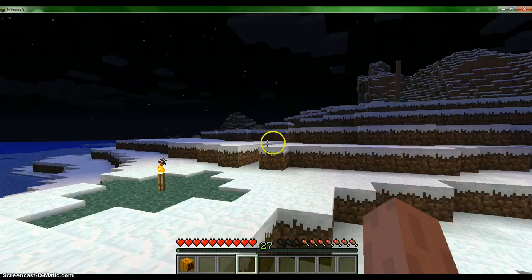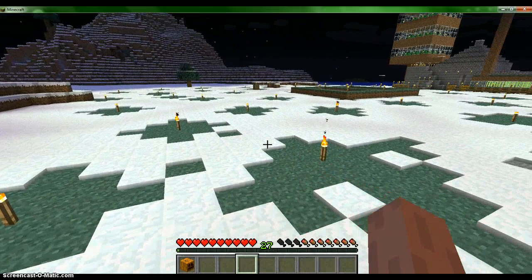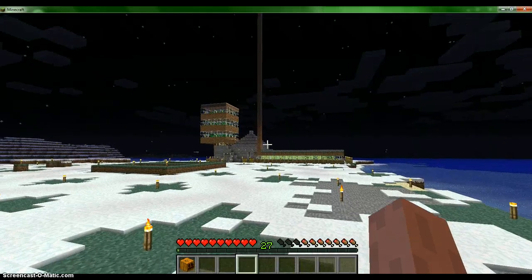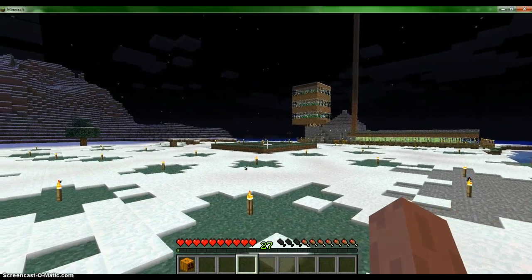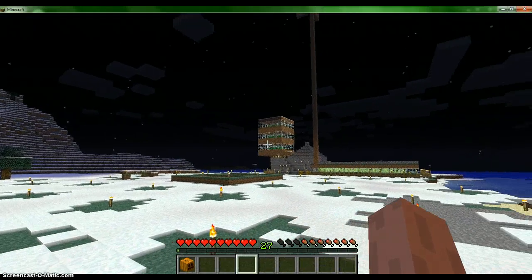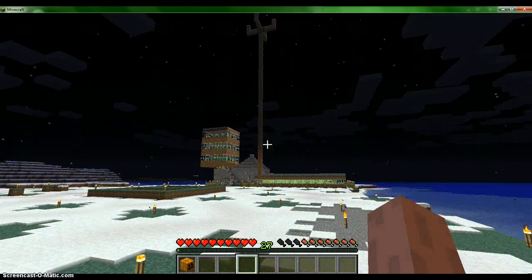Now let's just see what my area looks like. As you can see, there are torches around here to keep things from spawning around, and here is my house. There's a little thing right there, a tree, a big thing, and what looks like a trident.